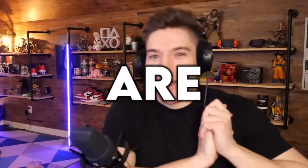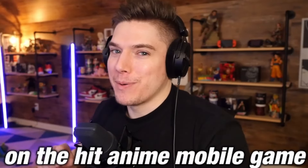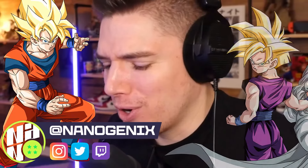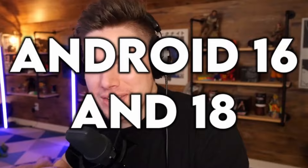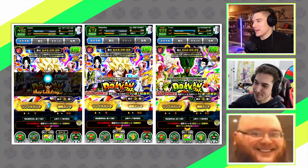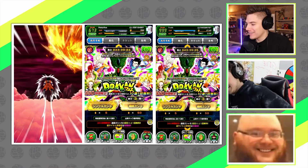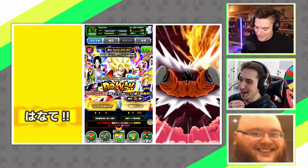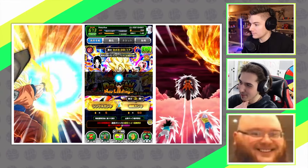We are back on the hit anime mobile game Dragon Ball Z Dokkan Battle, summoning for new Goku, Gohan, Cell, and Vegeta. Not Android 16 and 18, because I somehow rambled them before pulling the main units. How are y'all's summons going? You're having trouble pulling Cell? Yeah, imagine doing a rotation on each and not getting either.